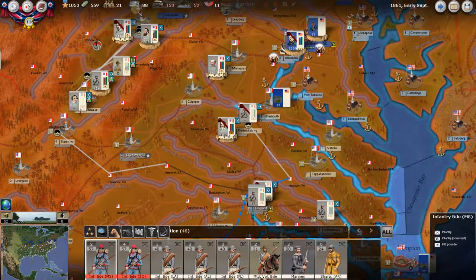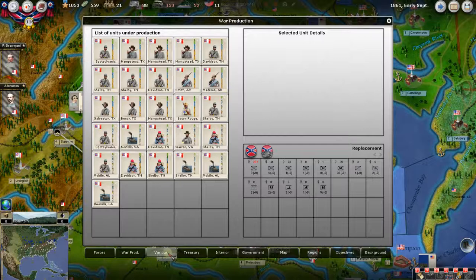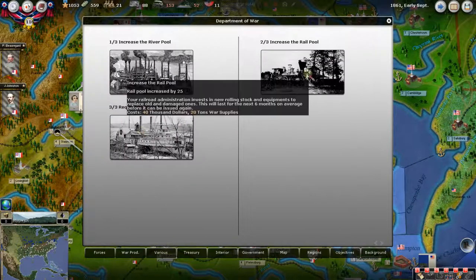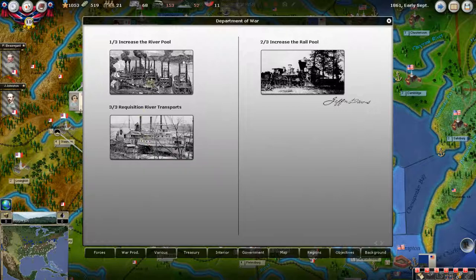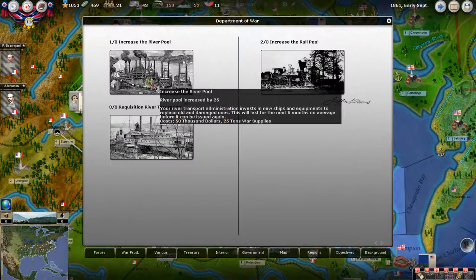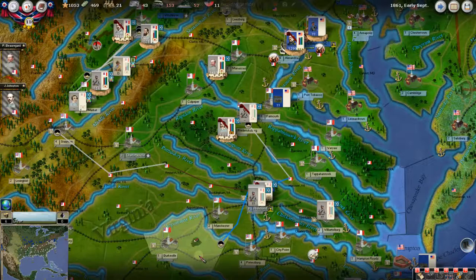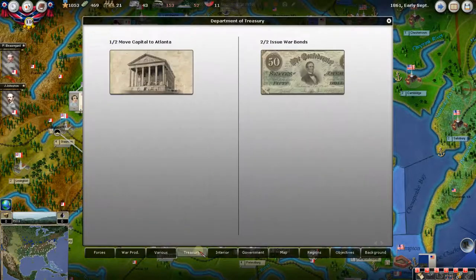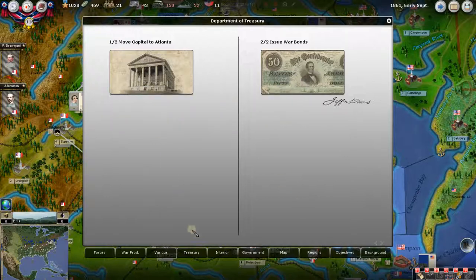Look at all the forces we're building. We can do the Rail Pool again — that's 20 war supplies, 40. Perfect! This is just another option to increase your River Pool — 25 and 50. Let's do it. Anytime you can build these when you have extra money or War Supply, do it — it's always helpful. We can also issue more War Bonds; it will cost us 25 victory points, but we're going to need the money.